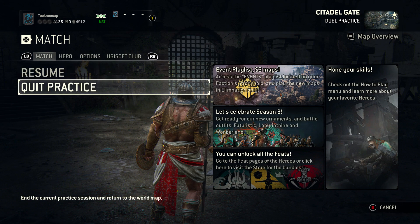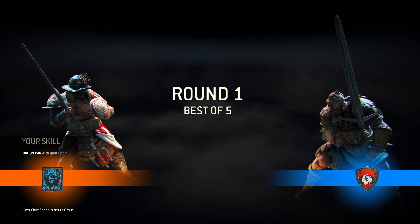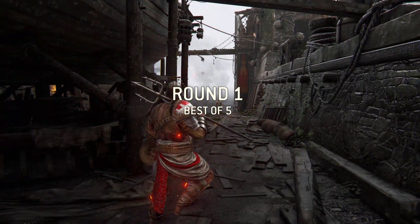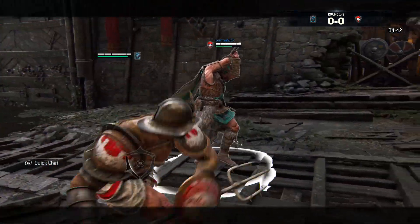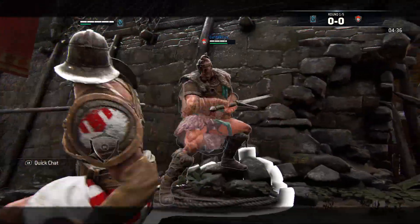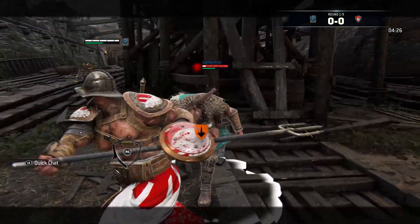The first game is going up against a Highlander. One thing I've noticed with the Highlander is that he has very ridiculous tracking on his attacks — I feel like it's more tracking than any other character in the game. He also has a lot of attacks that give him hyper armor so he's uninterruptible. I'll do some dodge attacks and feints: stab into the foot, walk up, do the zone, dodge out to the left, faint, then a dash faint into a guard break.